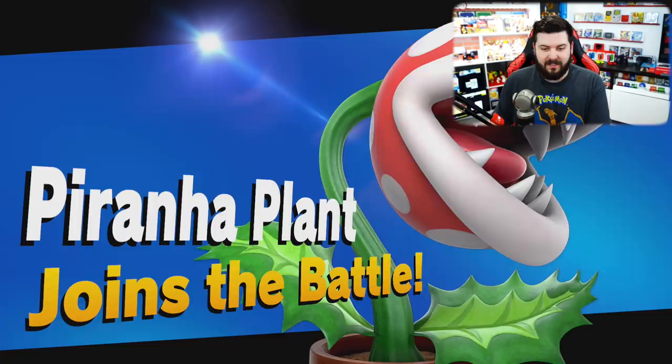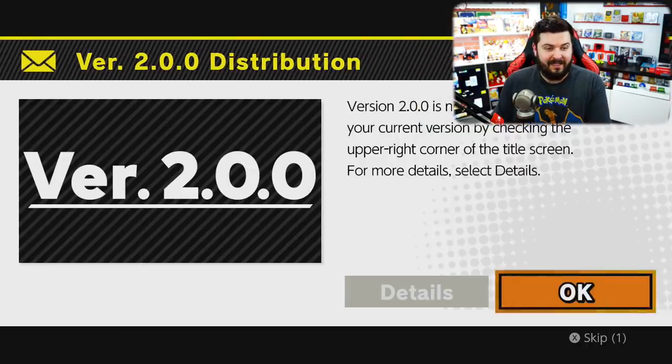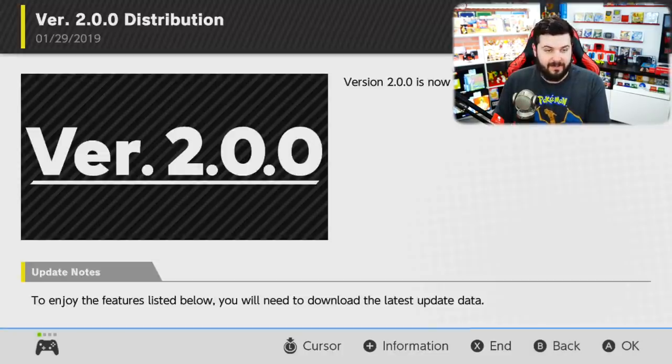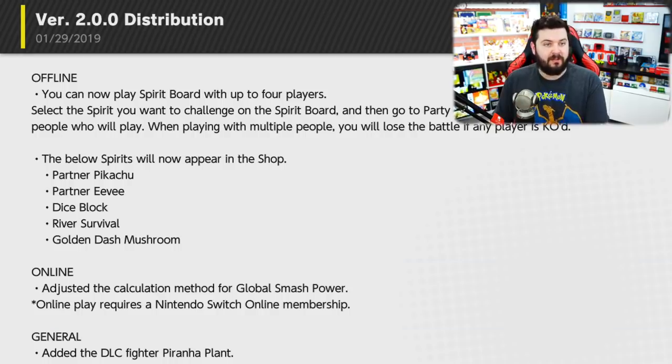Piranha Plant joins the battle - just like that, as soon as you start up the game, he's unlocked. Version 2.0.0 is now live. You can confirm your current version by clicking the upper right corner of the title screen. Let's check out the patch notes details: offline, you can now play Spirit Board with up to four players - that's pretty neat.